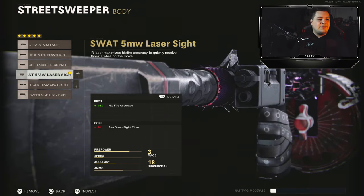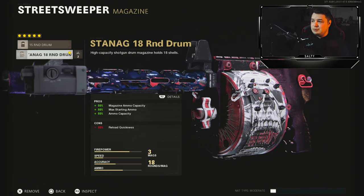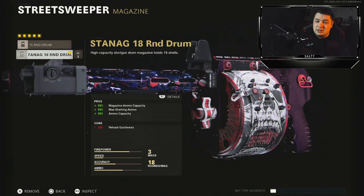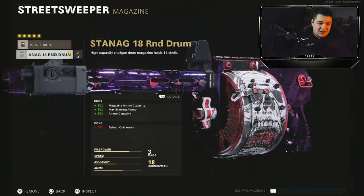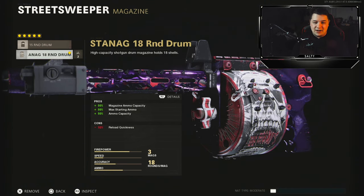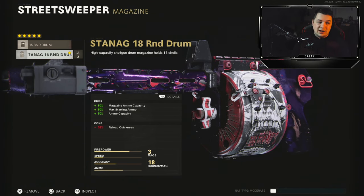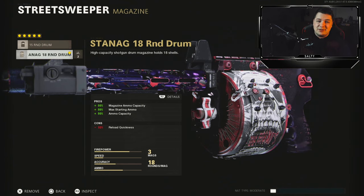For the body, the 5mW Laser for 35% added hipfire accuracy. Extremely important if you're going to be running a shotgun in close quarters — you're going to be hipfiring a lot more than usual. Now on to the 18 round drum. You don't really lose anything other than reload quickness, since you reload each individual shell one at a time. There's no aim down sight penalty, so there's really no downside other than needing to reload three extra bullets compared to the 15 round drum.